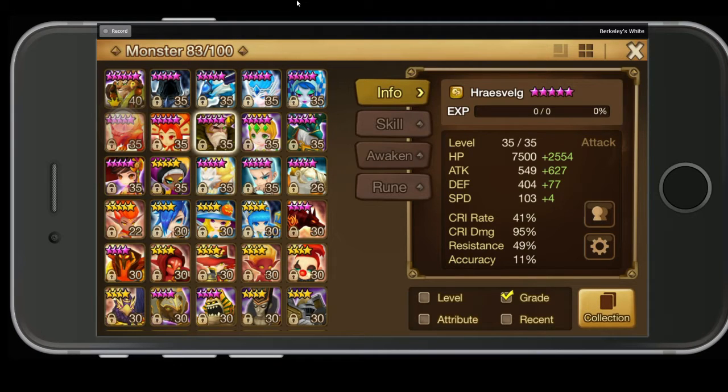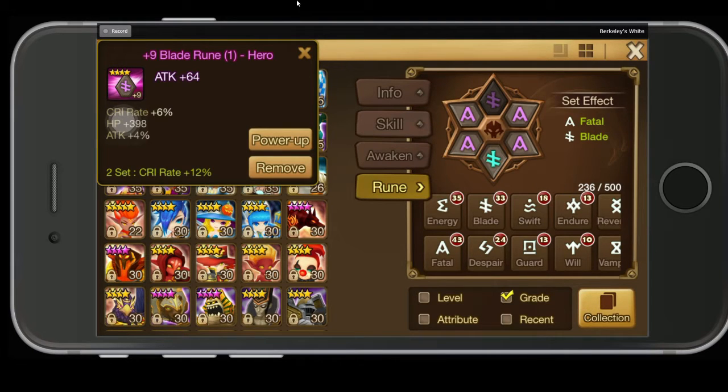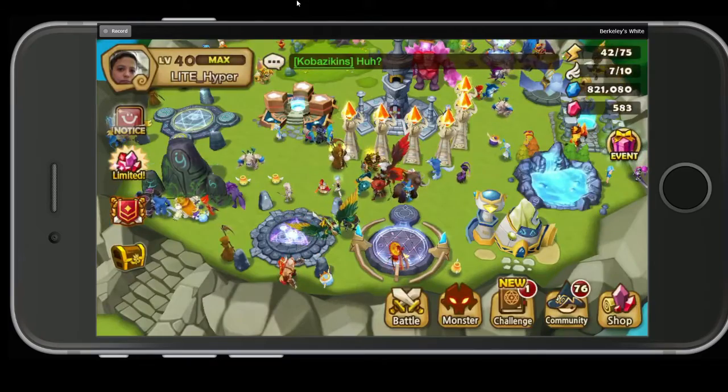About 1.2k attack, about 10k HP. And here are the runes — let's just go through this really quick. Fatal Blade: attack, crit damage, attack is what I have on him. You can pause that if you need to see those runes.